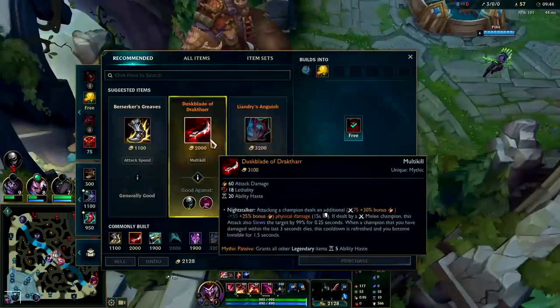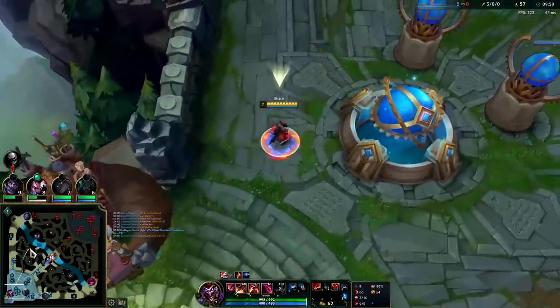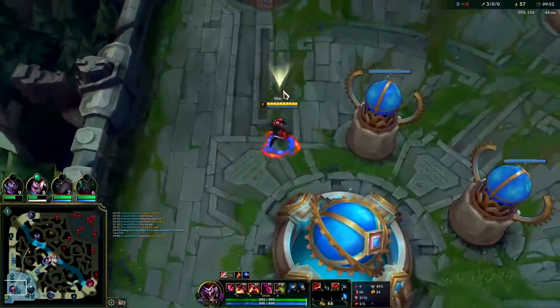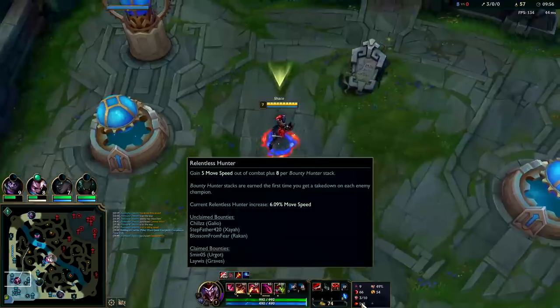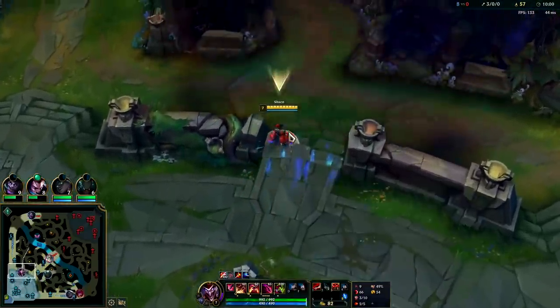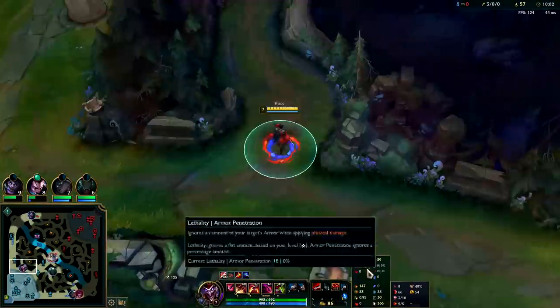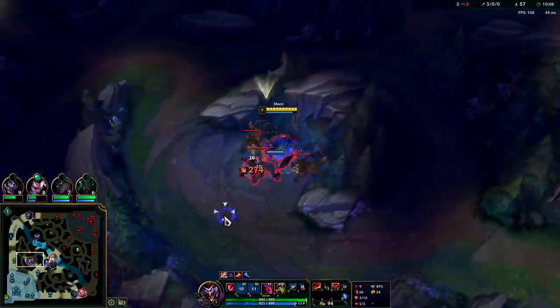He didn't react in time — I'm happy about that. Now that we have our Dustblade, we will be getting boots. You may be saying, well, you don't have boots yet, how are you going to gank? We have Relentless Hunter. If you don't go for Relentless Hunter, then you will need to get earlier boots. I wanted first item rush for more kill potential. We're still moving at 366, which is about what you'd be moving at if you had boots and not Relentless Hunter.